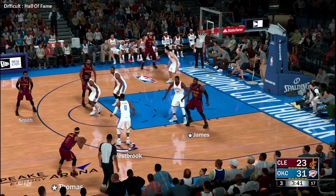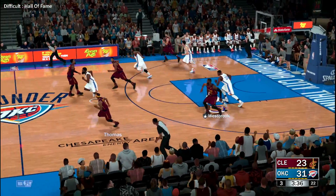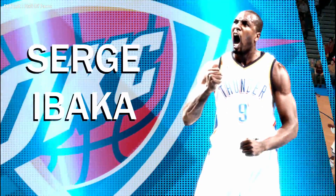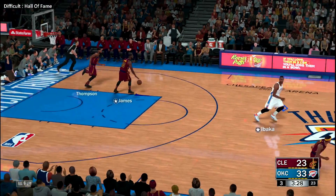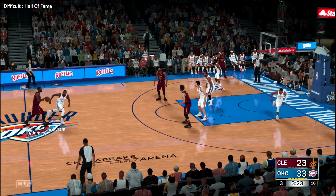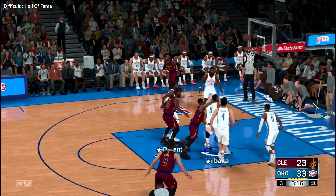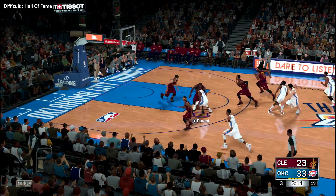Smith kicks to LeBron — stolen by Westbrook! The Thunder pushing it up, here's Ibaka — Ibaka slams it in! An agile play to get his hand in there and get the steal, intelligent play to immediately start the break. Cleveland with it. Love with the screen for LeBron over Durant — and it's LeBron missing. LeBron's gotten just one of his four attempts from the floor tonight.